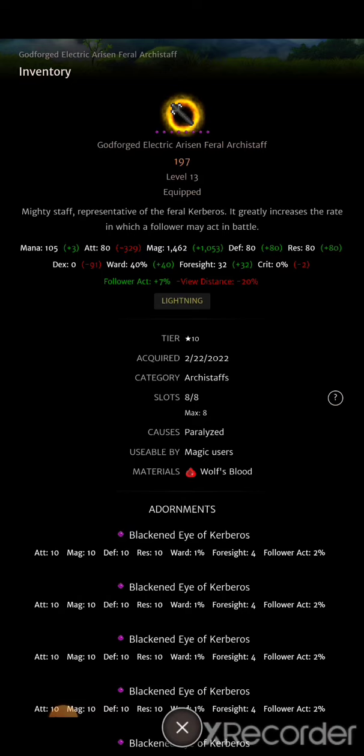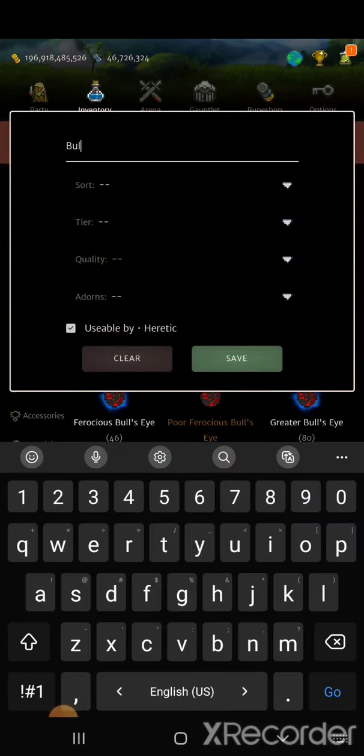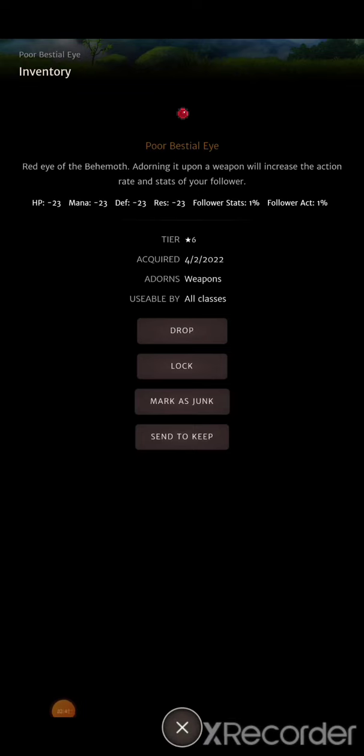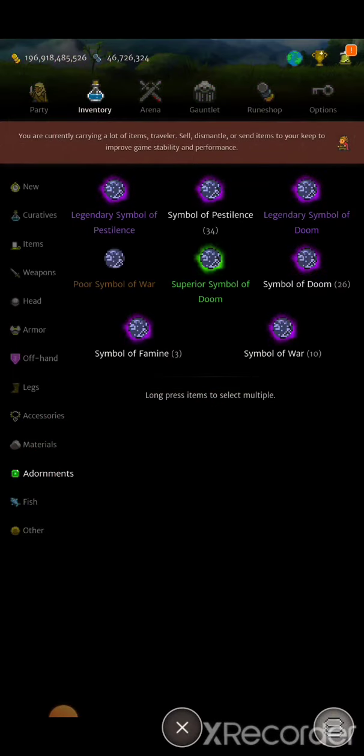If you don't have blackened eyes, you have to use the feral archistaff and the staff of the chimera, and you'll need to use the final horseman adornments that give action rate — I think they give one percent action rate. Or there are the bestial eyes, which give action rate at the cost of a little mana. You need some action rate adornments: symbols of famine, pestilence, famine...